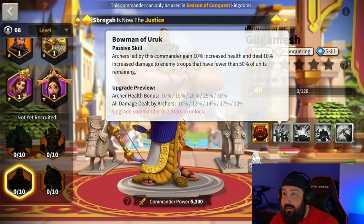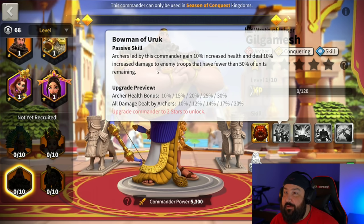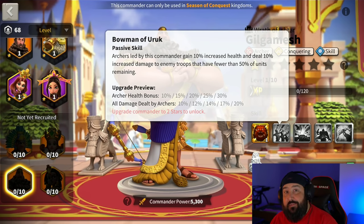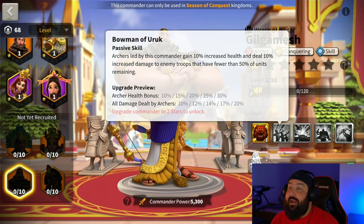Second skill: Bowman of Uruk. Archers led by this commander gain up to 30% increased health and deal up to 20% increased damage to enemy troops that have fewer than 50% of units remaining. I can't believe that not only are we taking away 30% from the target when you cast your active skill, but you're also actually gaining 30% health on top of the whole thing. What those two first skills alone make this guy incredible.